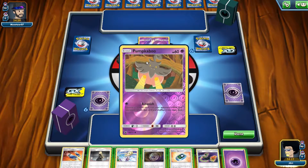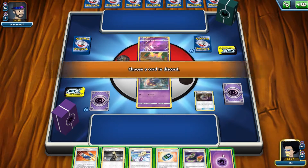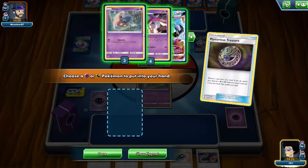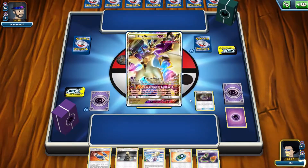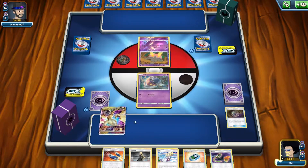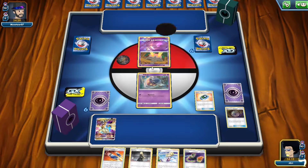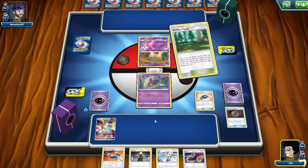And a Pumpkaboo. I'm not sure what this guy is playing. I want to pull Ultra Necrozma out now so I can start setting this guy up. We'll have to wait another turn for Malamar to come out anyway. Let's try and get a Viridian Forest out — we do get a heads for one Viridian Forest.